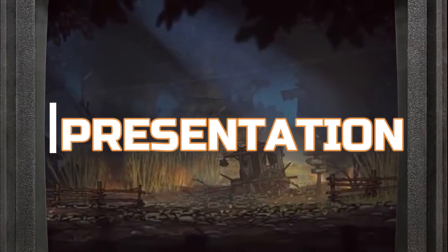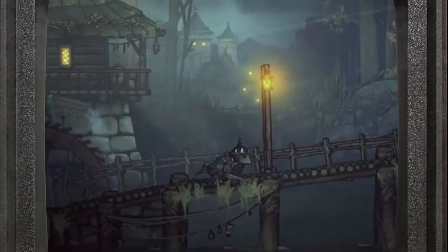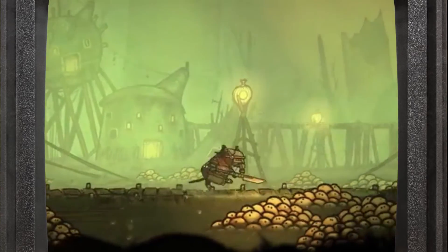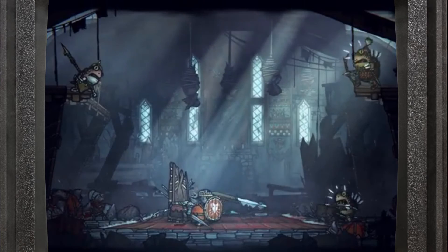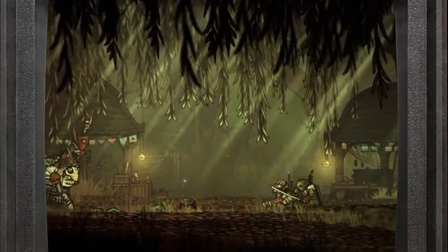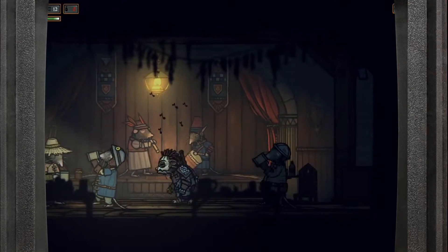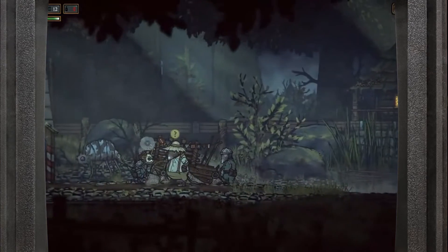The dark gothic storybook aesthetic mixed with cute rats, bugs, and not-so-cute enemies really draws you in, and the music playing over it all is as varied as the environments. Each place has its own music, allowing you to really tell where you are just by the sound of water dripping, steam hissing, or the songs playing in the background. Honestly, the music in this game is just really stand-out, from atmospheric gothic to pumping trance and techno.